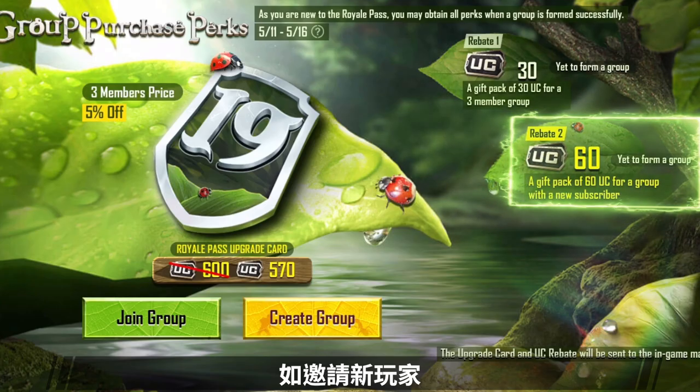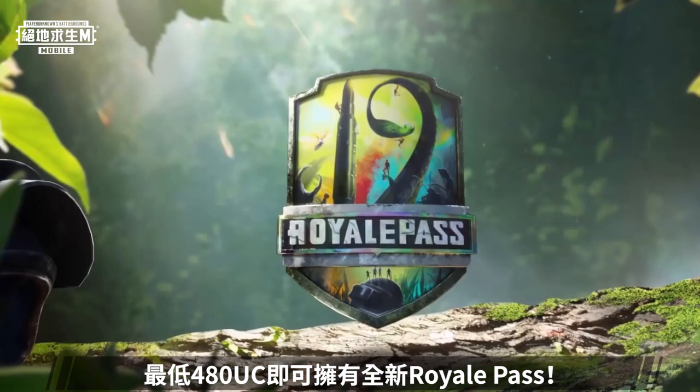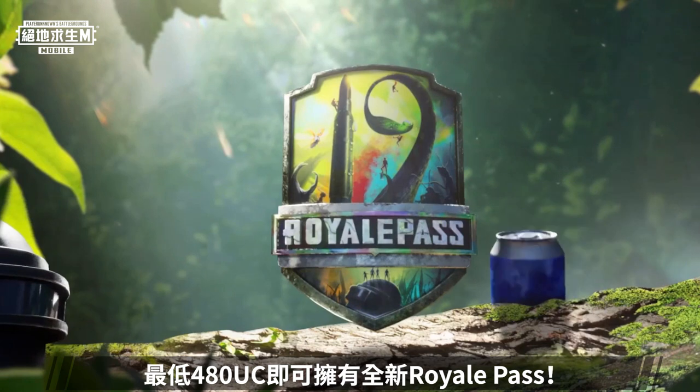If you invite a new player, the whole group will get another 60 UC off. That means you can get the new Royale Pass for as little as 480 UC.